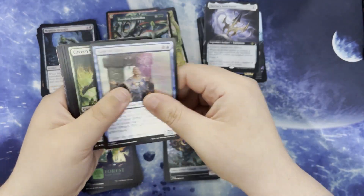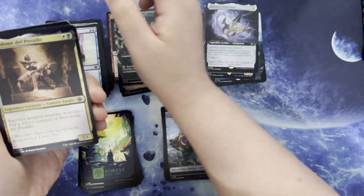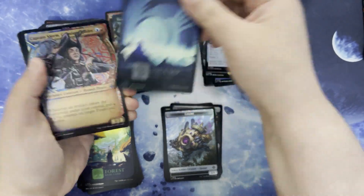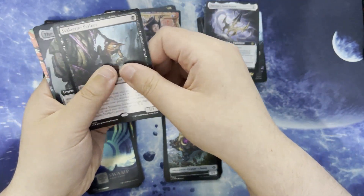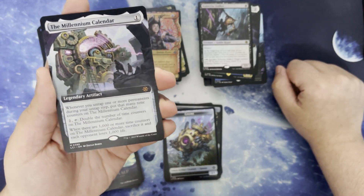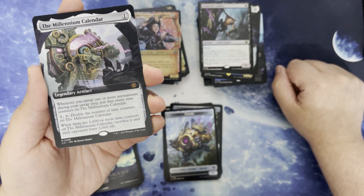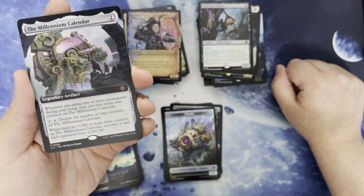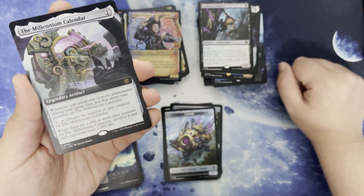Commons, uncommons, pretty Swamp. Captain Storm in the alt art. Got the Stalactite Stalker, which we read earlier. The Millennium Calendar — I guess they couldn't exactly call it the Mind Calendar, could they? One mana for a legendary artifact. Whenever you untap one or more permanents during your untap step, put that many time counters on the calendar. Two, untap to double the number of time counters on the Millennium Calendar. When there are a thousand or more counters on it, sacrifice it and each opponent loses a thousand life.